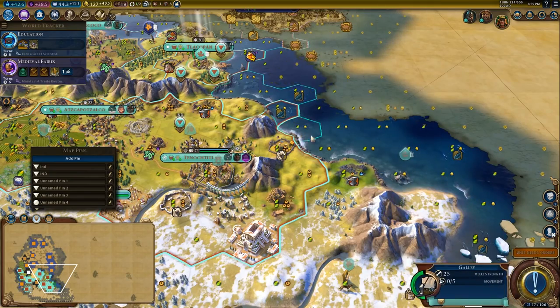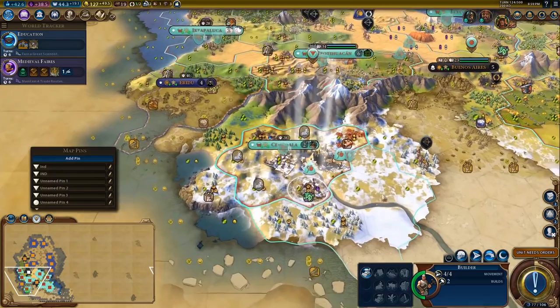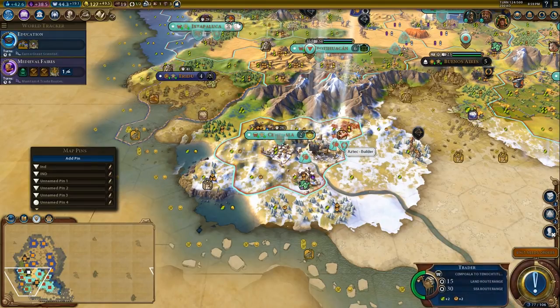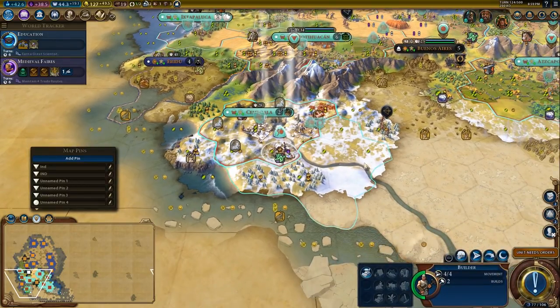These guys are now ready to escort the scout — I think they're healthy enough. You can go there. We are going to insert production into the commercial hub once again. That'll almost be done, and soon we'll be finished with the water mill.